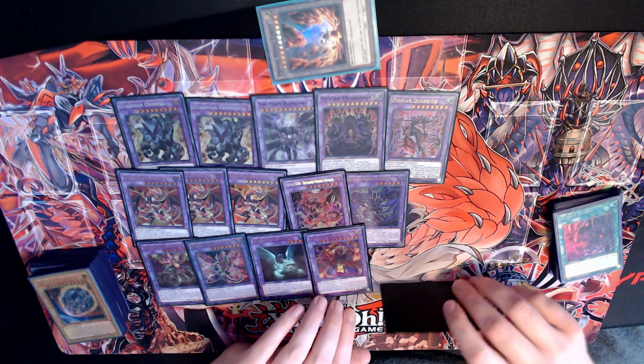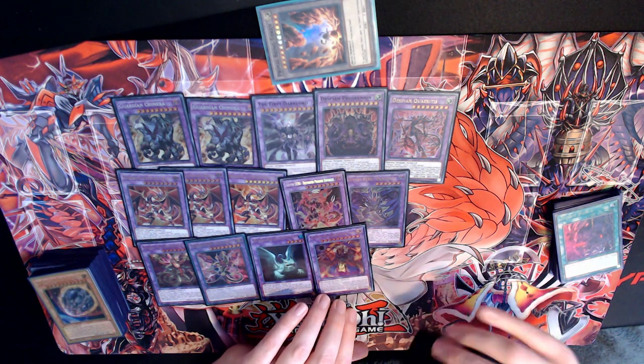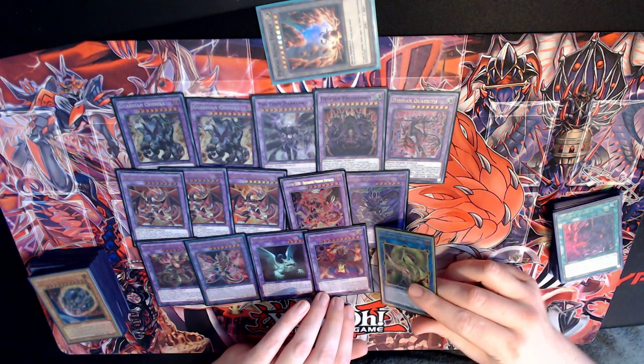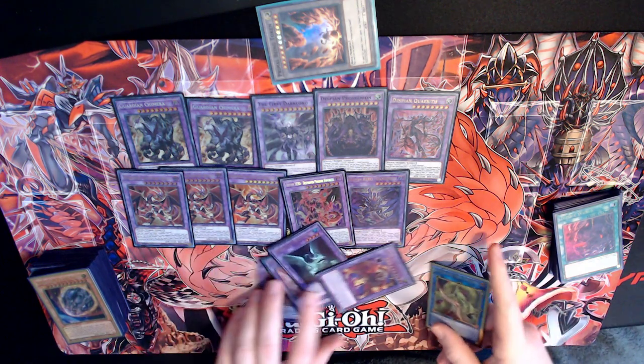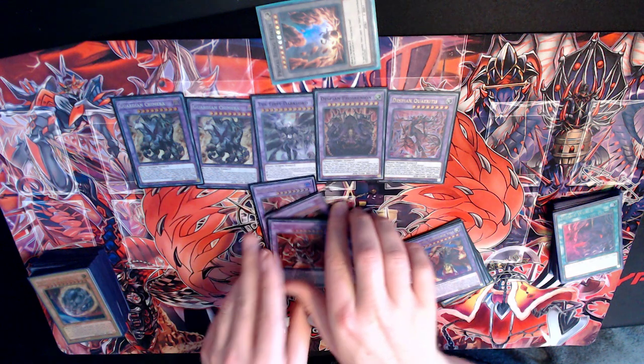First round, first game of the day — first round was 3-Axis. I just Super Poly'd their board so quick, it was so funny. And last card is Predaplant Dragostapelia. So that would be the main deck lineup — I'll show you the side deck next.